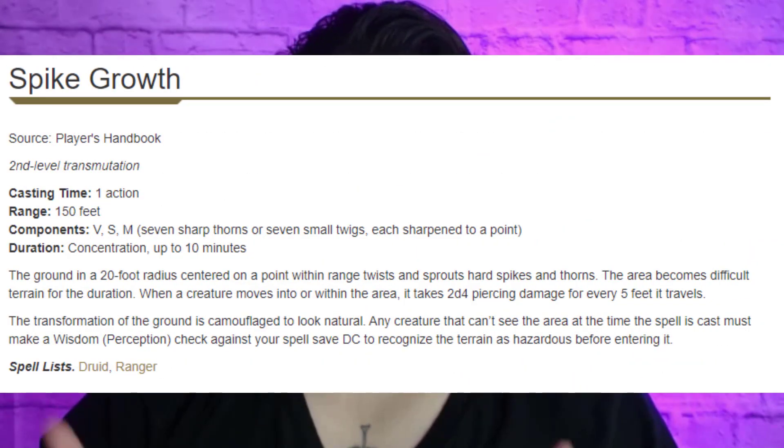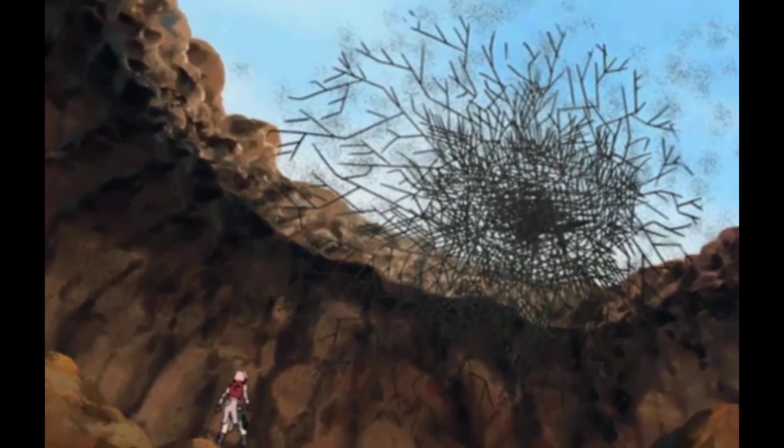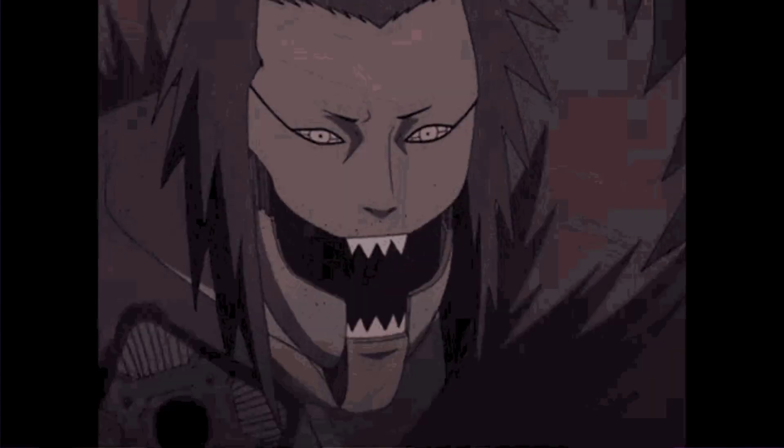I got a little ahead of myself — at the point we get Crusher, we don't actually have spike growth because that comes in at level 6. At level 6, we've gone Ranger 5 — so it was Fighter 1, Ranger to this point. We get our extra attack and we get spike growth. To flavor our spike growth, it's our iron sand molding together — like if you've seen Naruto and the spikes it creates in the air, we're just doing the same thing on the ground. We take our sandy iron, mold it together, and that's how I envision these spikes. So at this level, our playstyle has come online: creating spike growth and then using our forced movement and excellent grappling to take advantage of it.